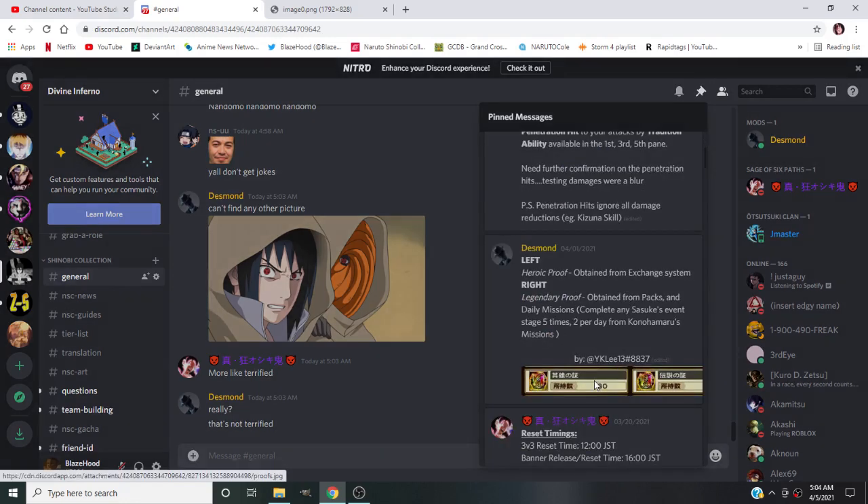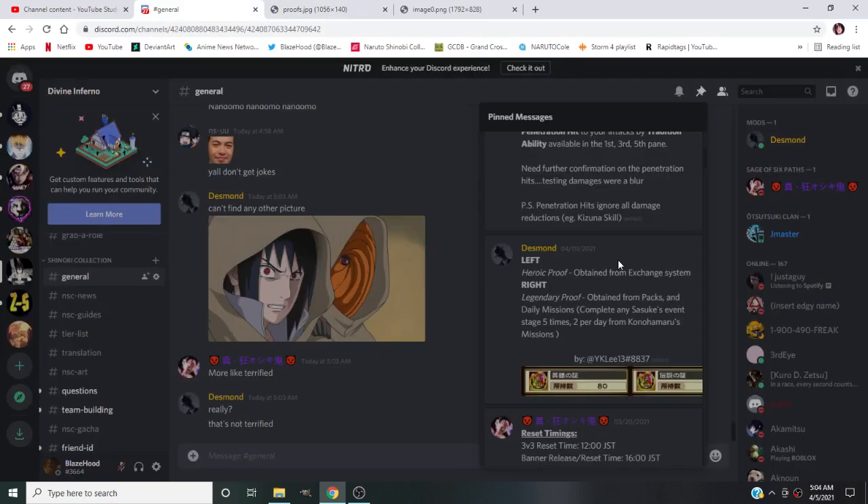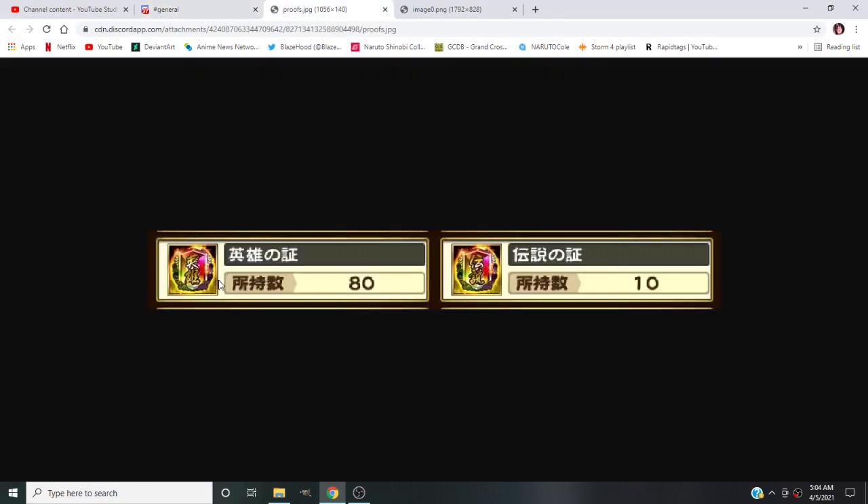Now look closely at these two items - the difference is really small. The left one is the heroic proof and the right one is the legendary proof. The heroic proof is the one you can trade in at the shop, get from missions, and it's very easy to obtain. It works on pretty much any unit that has a potential system. The legendary proofs on the right are the harder ones to get - right now the only ways seem to be the Sasuke mission, Konohamaru missions, and buying packs.